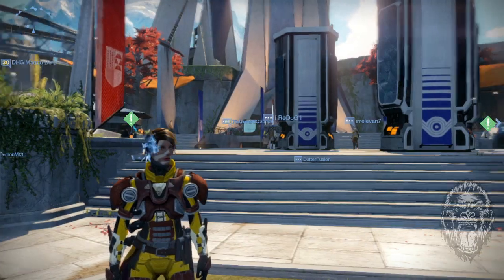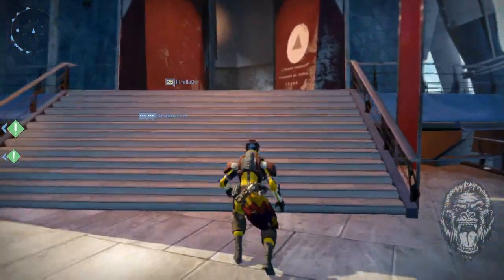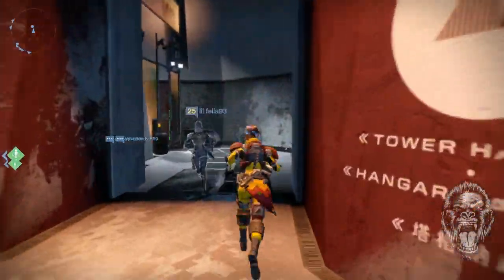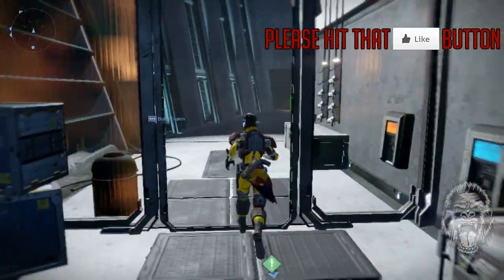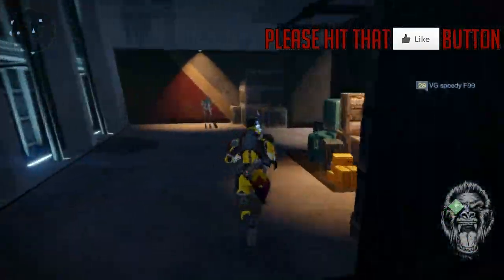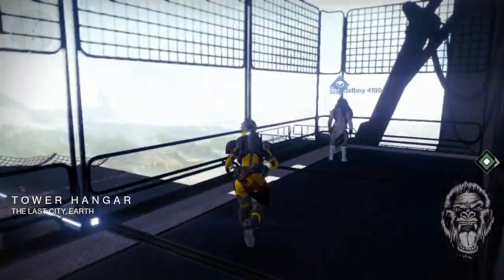What is up guys, Prodigy here, and it's that time of the week again where our buddy Xur comes to visit the tower. In Destiny there is this guy called Xur, and he sells exotic items that can help you level up your character and improve your character faster than just finding them or earning your exotics.